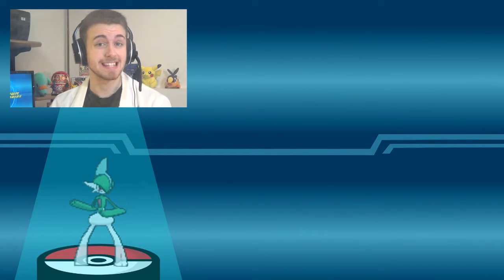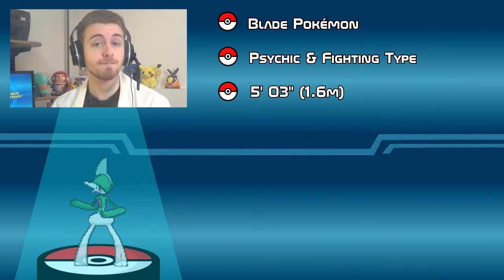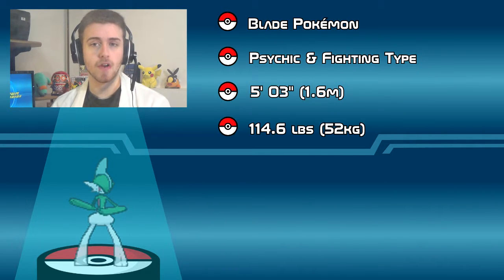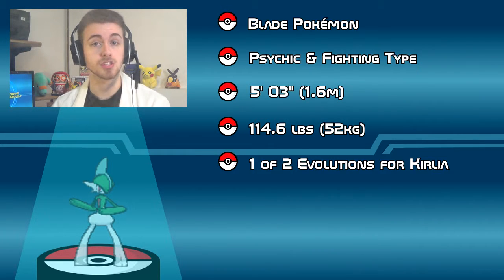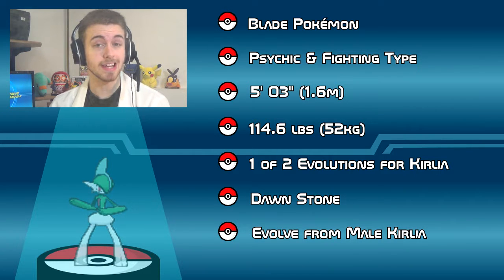Gallade is classified as the Blade Pokemon and is a dual Psychic and Fighting type Pokemon. The average height is about 5 foot 3, which converts to 1.6 meters, and they weigh somewhere around 114.6 pounds or 52 kilograms. Gallade is one of the two possible final evolutions for Kirlia and it evolves with the Dawn Stone. Did you know? Gallade can only evolve from male Kirlia, so Gallade are only male.